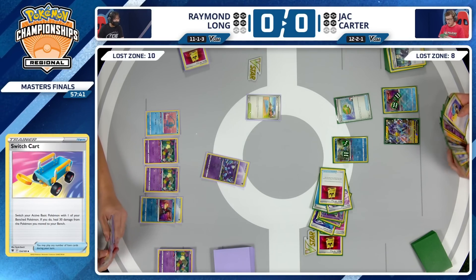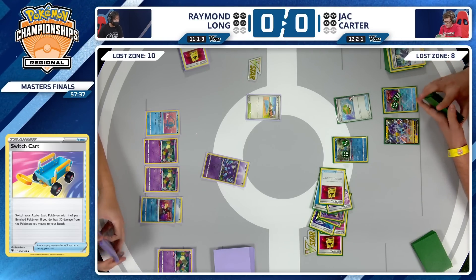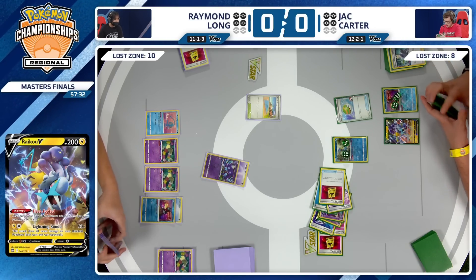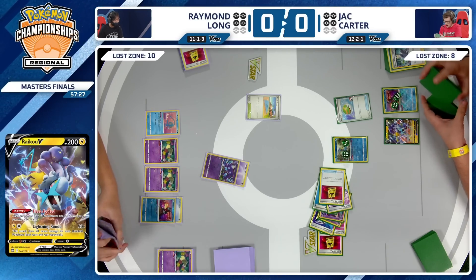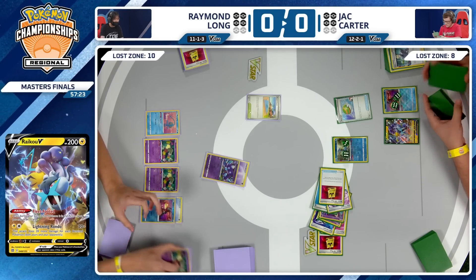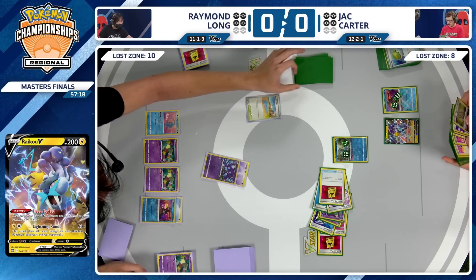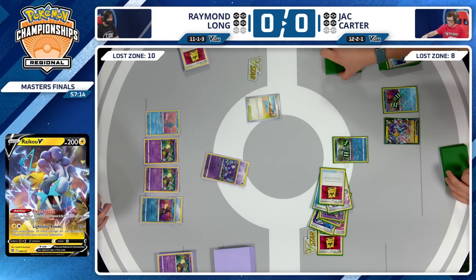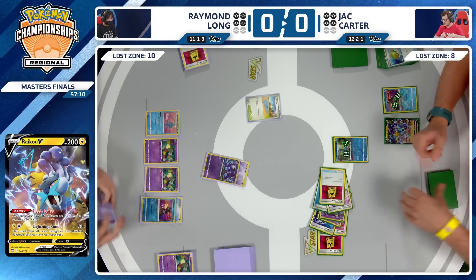Ness Ball being played — going to bring out a Raikou V onto the bench. This is another thing you can do with this version of the Lost Box deck. There's really only one card Raymond has that can deal with Raikou right away, and that is the Zamazenta. Zamazenta can take a knockout on the Raikou as just a single prize Pokemon. But Raikou can get you a little extra card draw, has decent HP, and can pretty easily deal with the Sableye.